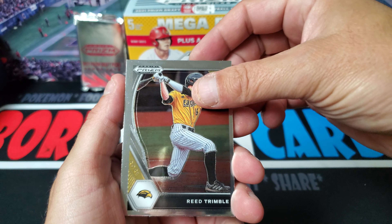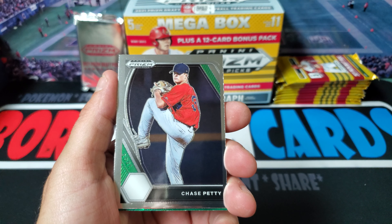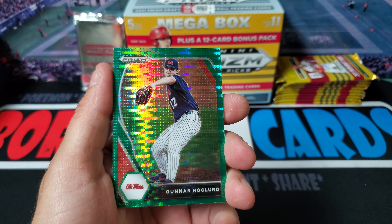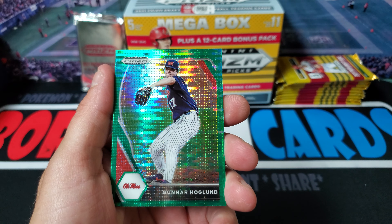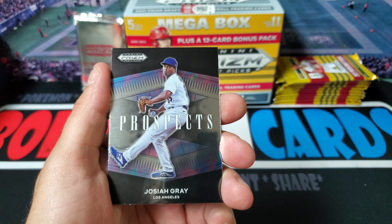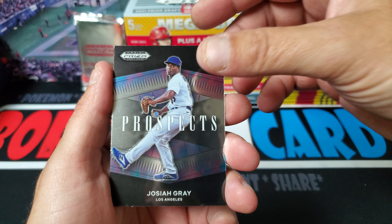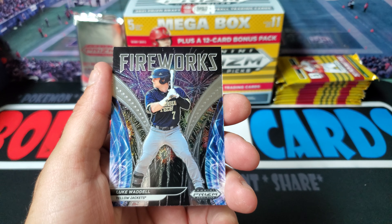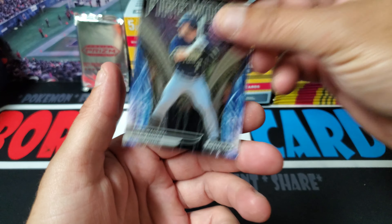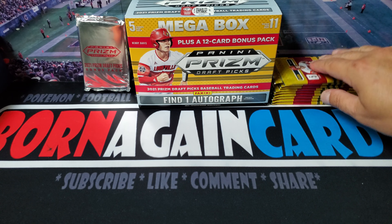Start off with a Reed Trimble. Got a Chase Petty. Here's our first green - it's going to be Gunnar Hoglund. We got Josiah Gray with a Prospects card. And Luke Waddle with the Fireworks. Always like that Fireworks insert.